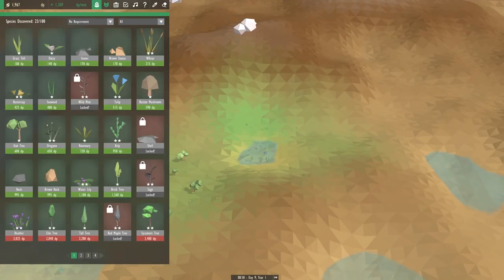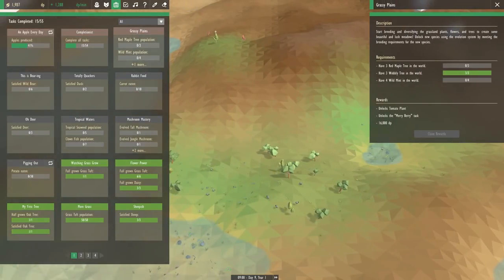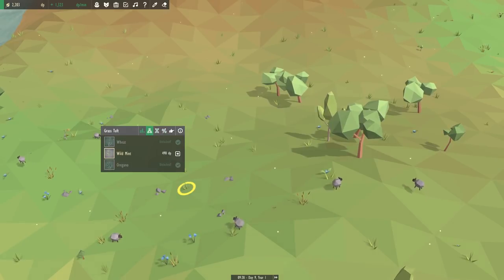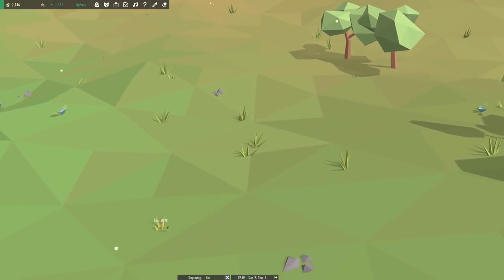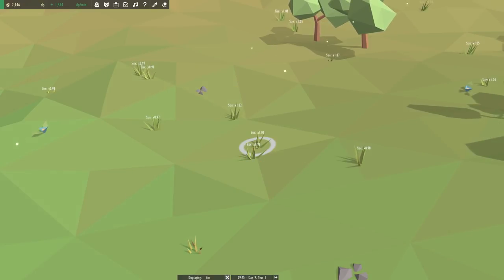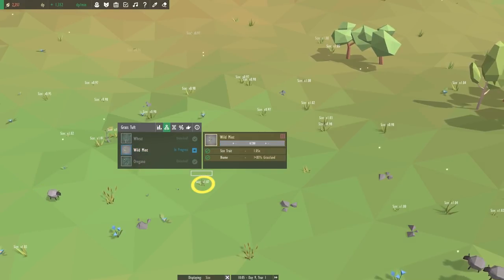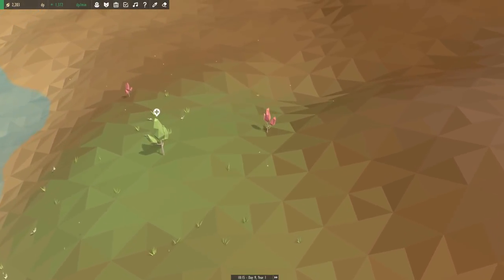Do we have the Grassy Plains task? We do. So we need red maples, wild mint, and wobbly trees — which we already have. Wild mint comes from grass and you just need a bigger size trait. Let's see where our grass is actually at in size. There's one right over here — I'm going to transplant this over here. We can actually start getting the mint already. And up here we can work on the red maple.